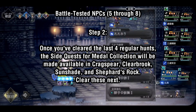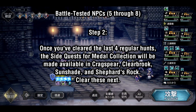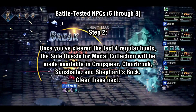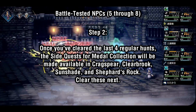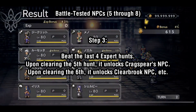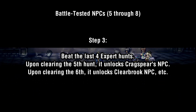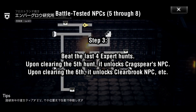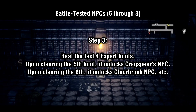Step 2 is going to each of the latter four towns and completing the metal side quests in each of those towns. This will unlock the last four expert hunts, which have now been introduced as of patch 1.3.0. Step 3 is to beat each of those last four expert hunts. Each time you beat one of these expert hunts for the first time, it will unlock the corresponding battle-tested NPC for that region.